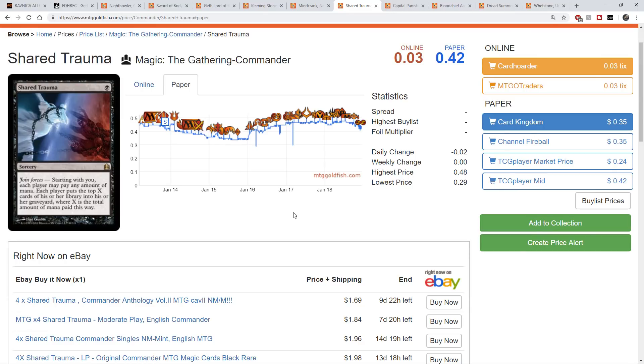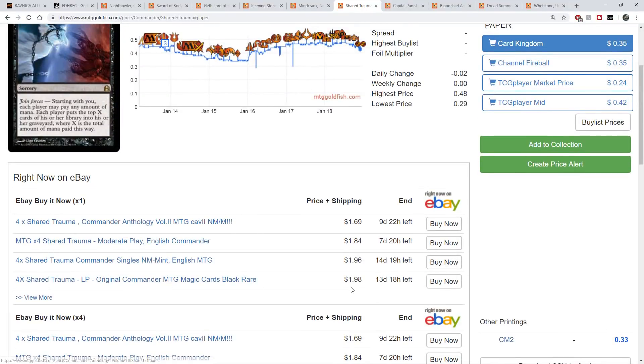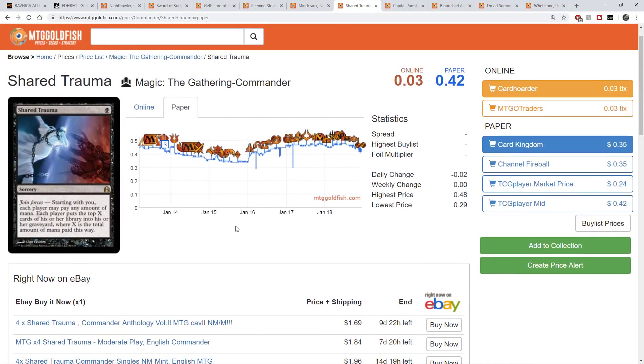We're looking to really synergize with the commander and Shared Trauma is one of the better options. It's going to take a little bit of education — people don't realize this card exists, and it'll just take something like the Command Zone showcasing this commander and people will put it in. I love this card for its supply: it's basically non-existent, with printings only in Commander Anthology Volume 2 and the regular Commander set — both extremely low supply. These are the type of cards that can go way up in value with just one commander. Look at Hapatra — those negative counter cards shot through the roof. Shared Trauma is in that same ballpark of low supply with high potential demand from the Buy a Box promo.